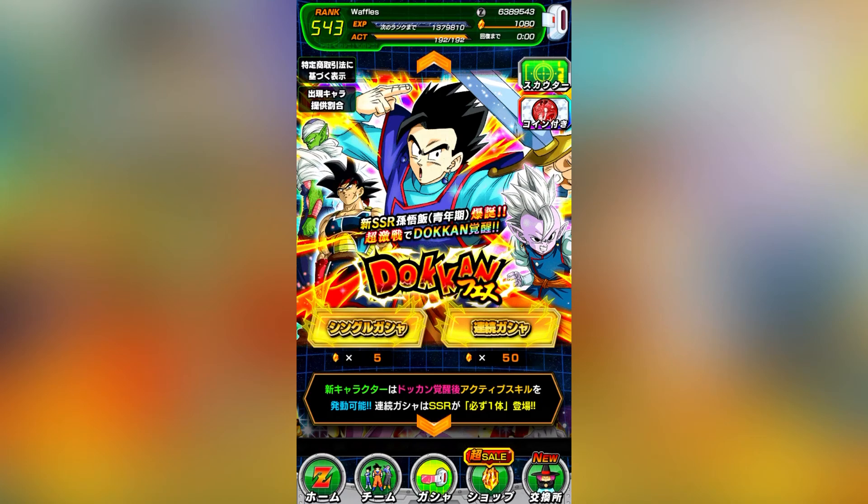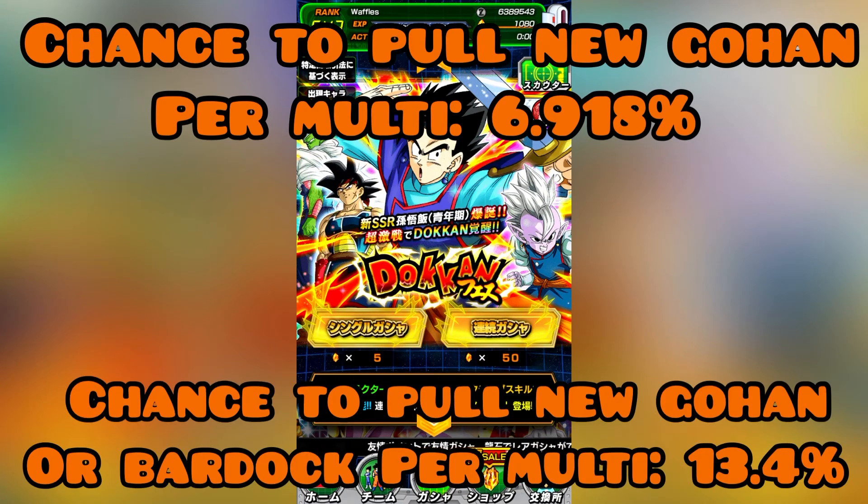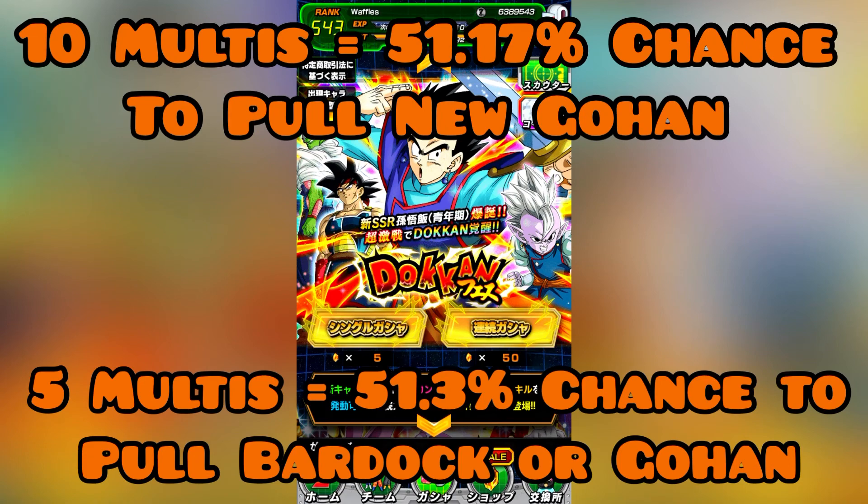So I think we're better off just being patient and waiting for him to return. If you're curious about the percentages, you've got a little under a 7% chance per multi to pull this new Gohan. If you include Bardock in those calculations because he's pretty good, it's going to jump up to 13% per multi. For a 51% chance to pull one of those two you need 5 multis, and for the same chance to just pull Gohan that's going to be 10 multis.